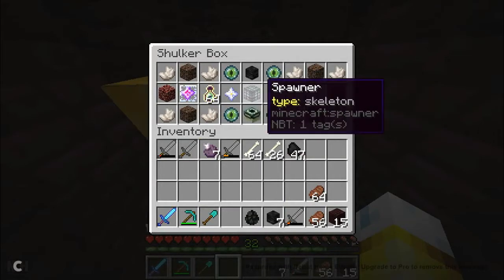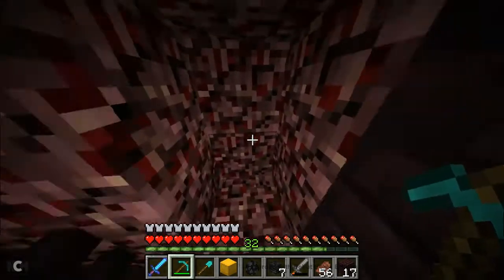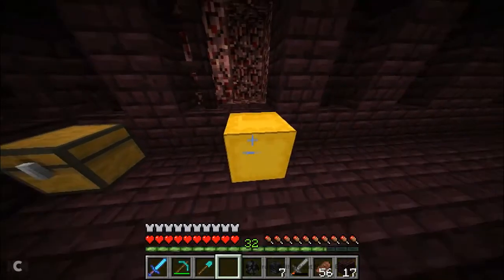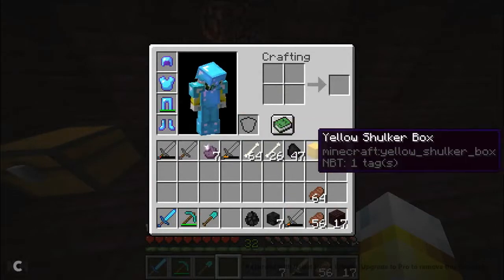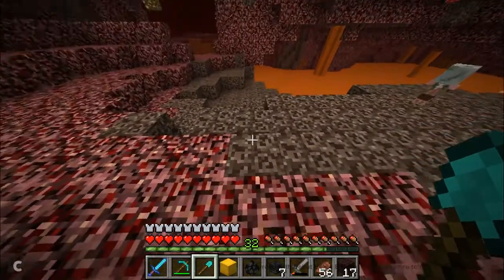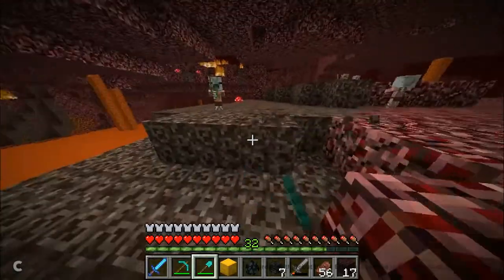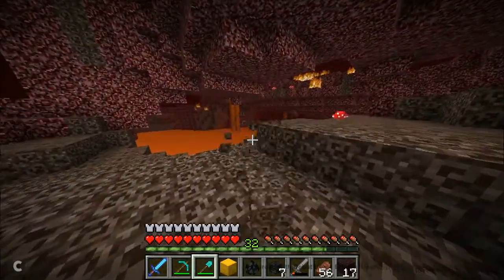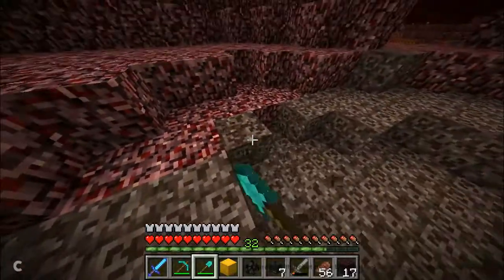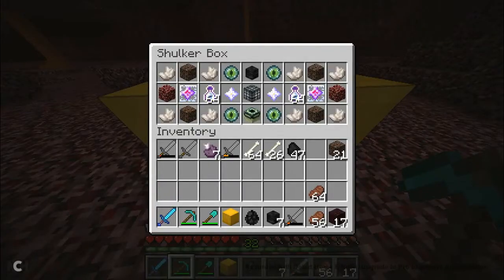Alright, now that we have 7 skulls, we need soul sand to spawn in the Withers. Just 2 of them. So, that is done and here we are. Collecting some soul sand — this shovel comes in handy for this. Alright, so that's all we need. Now it's been done. Now for nether quartz — there we are. Alright, time to spawn.